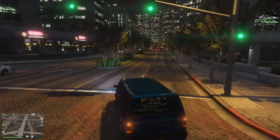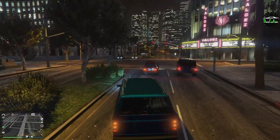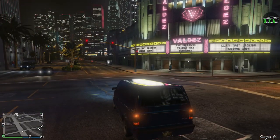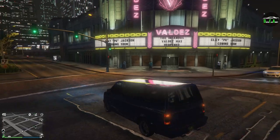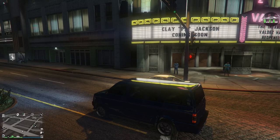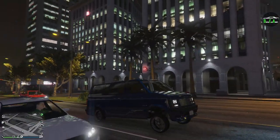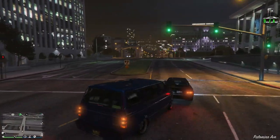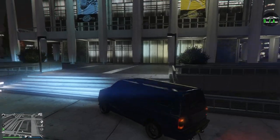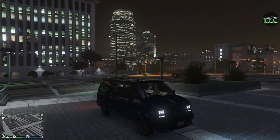Let's try the wheelie on a flat surface — there it goes, you don't expect that from a minivan. Let's try the hydraulics to get a bigger wheelie — unfortunately the suspension doesn't allow it even all the way up. Not too bad though. We can raise it up and go over steps, then slam it back down — pretty cool.